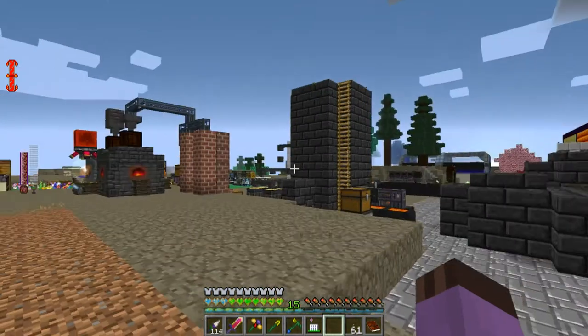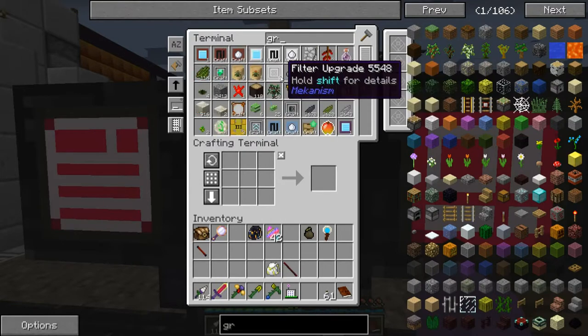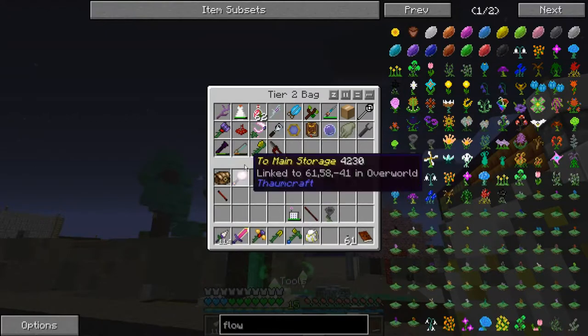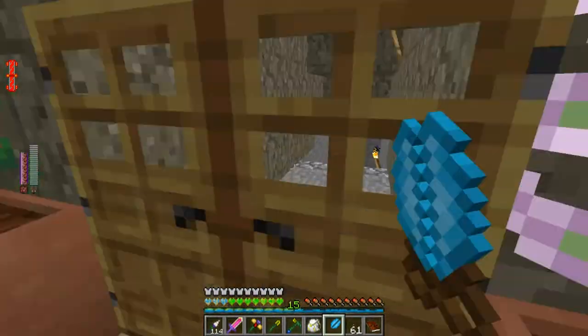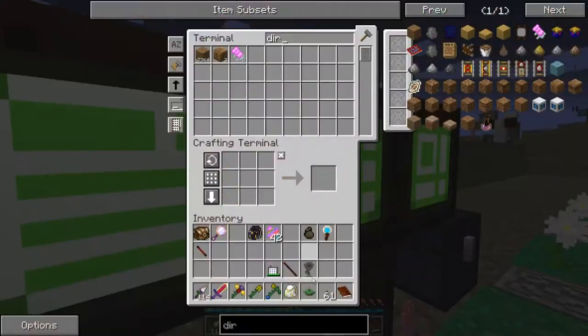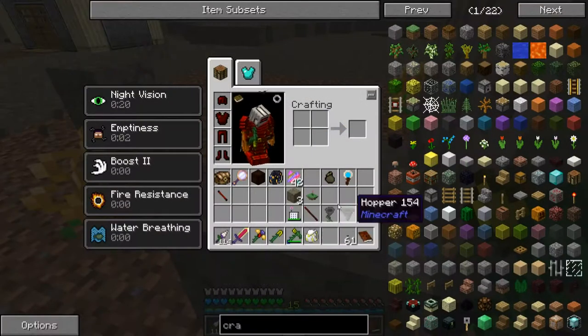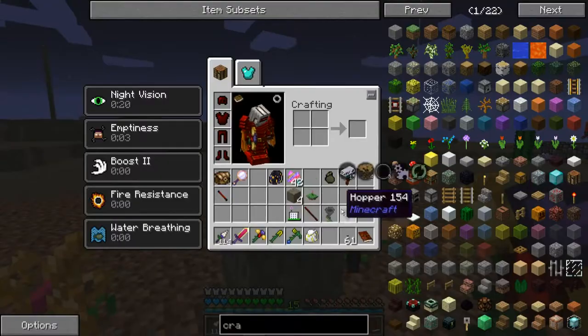I'm not sure if a single Hopper Hock could quite cover this entire area without mana, which means I want this to probably have an endoflame or two running off the wood to keep it fed. I can do that. First of all, I need the Hopper Hock itself, and I think I'll make this a floating Hopper Hock. I'm out of proper mystical flowers to make floating flowers, so I need to go and shear some. I think I'll actually be using two Hopper Hocks.